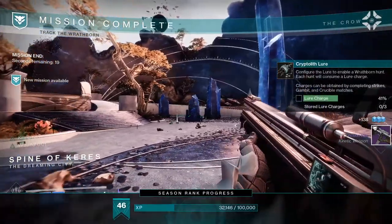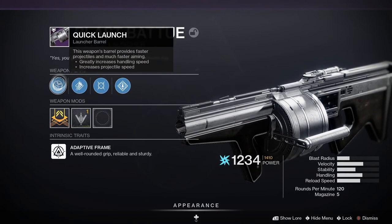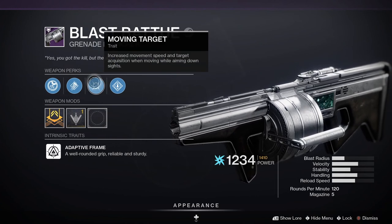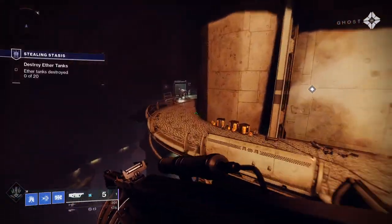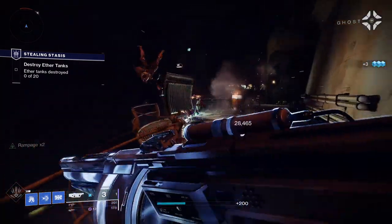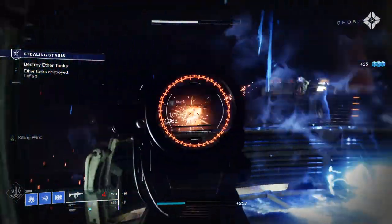Next up we've got Blast Batuu, a power grenade launcher with an adaptive frame, meaning it's well-rounded, reliable, and sturdy. Looking at the stats: 44 stability, 47 handling, 46 reload speed, 44 velocity, 30 blast radius. It's a 120 rounds per minute grenade launcher with 6 in the magazine.